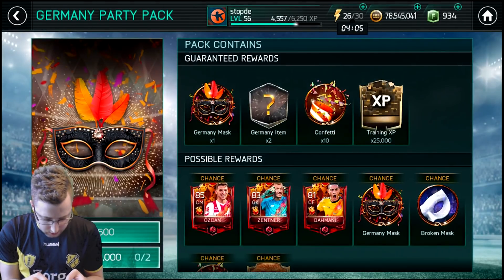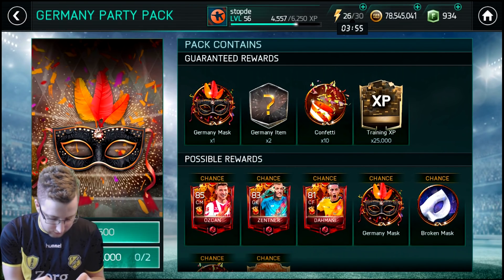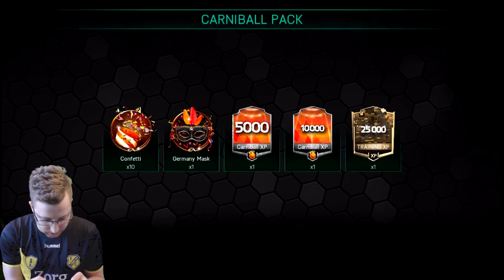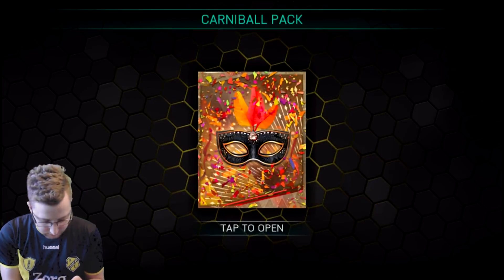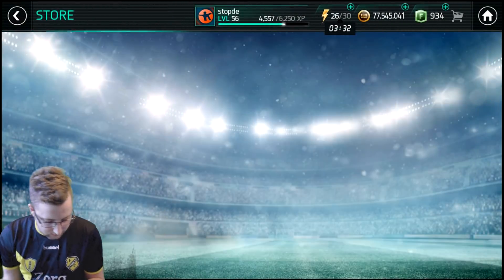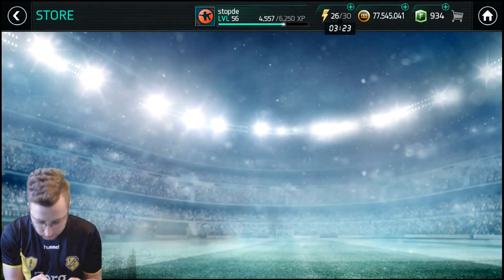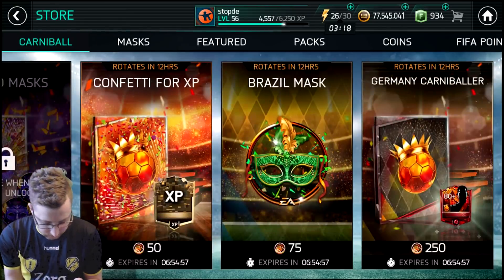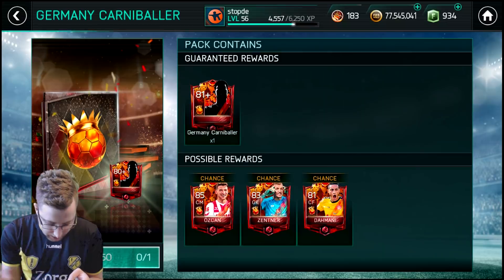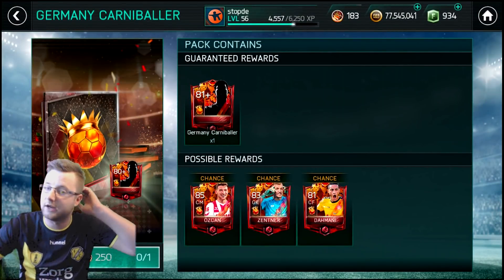Let's open the Germany packs to end this off. We get two Germany items, but two Germany items seems to also count confetti — apparently confetti counts as items. I'm hoping our luck will be the same as the first coin pack. We get 25,000 coins or trading experience out of that one, and then 25,000 coins again — nothing out of that second Germany pack. I have five broken masks, closer to getting that one. We have a lot of confetti building up, and I almost have enough for a Germany carniballer player, but we only have 183 of the 250 we need.